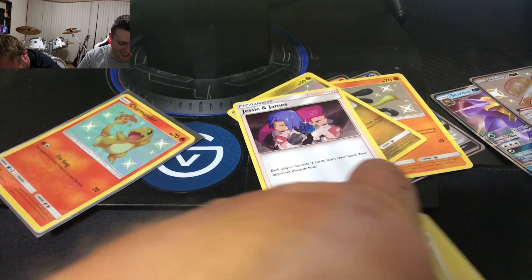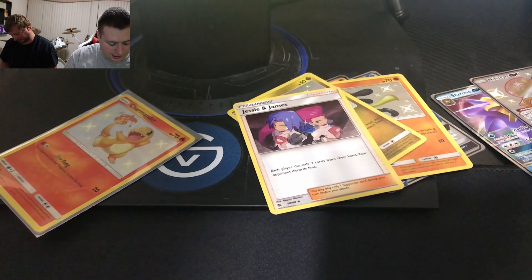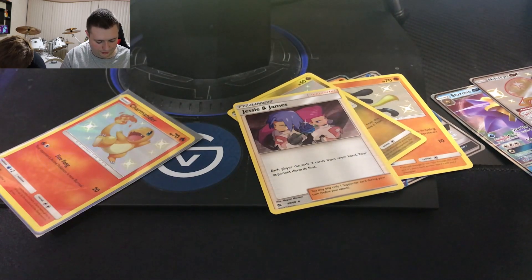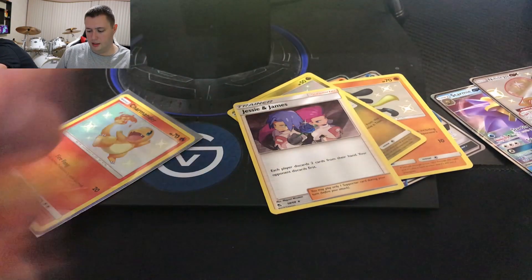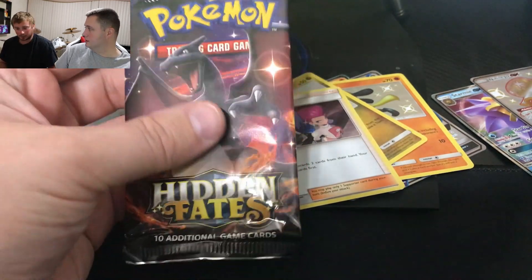Are you salty? Are you salty over the ultra? That's an Articuno Tag Team card — looks cool though. It does look cool. That's actually my first rainbow rare I've ever pulled. I thought you pulled it — no, I pulled secret rares but not the rainbow cards.